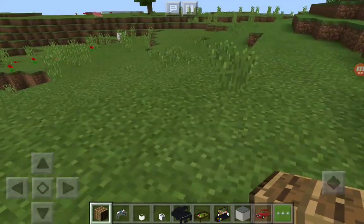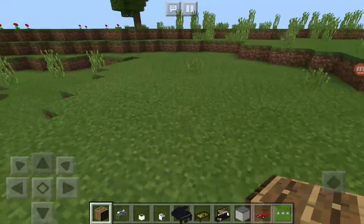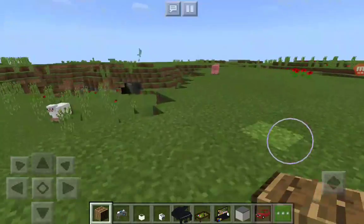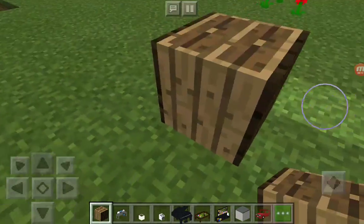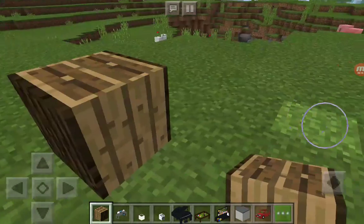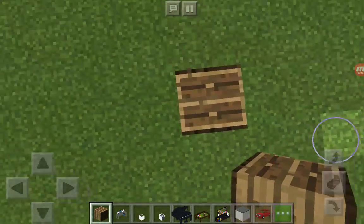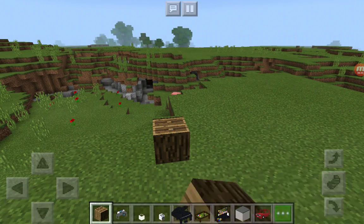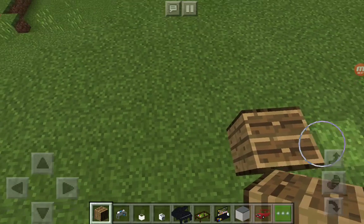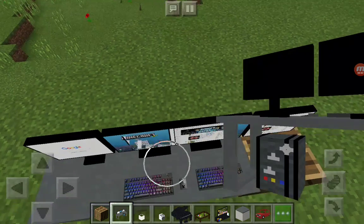Today I'm going to be showing you this furniture mod I got — very cool. It doesn't actually work but still cool. Here's the first thing: this door. For some reason it's this way, but that's okay. I don't know if there's another way to flip it over, but yeah. The second thing is very cool.